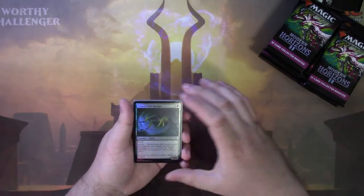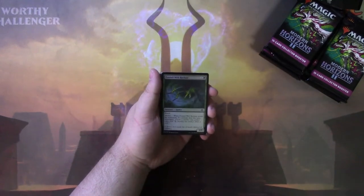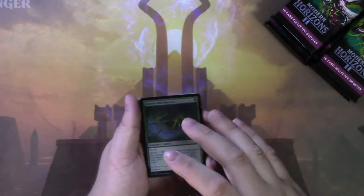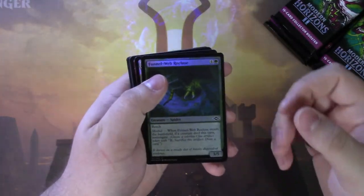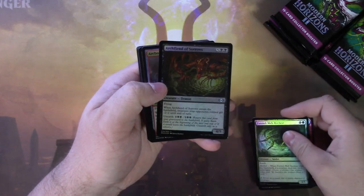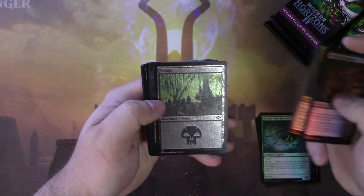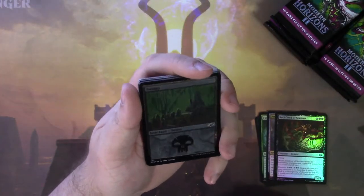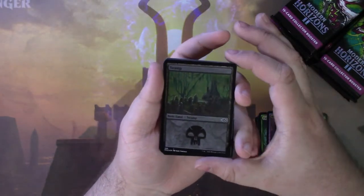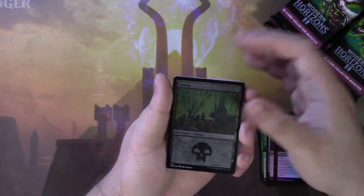Collector boosters. I haven't done this since Strixhaven, and the Strixhaven collector box is amazing. I think I'm going to zoom in just a bit. I think there's four commons — yes. So let's see here. Arcbound Shikari. Oh, and this is epic — these etched foil basic lands. This is the first time we've seen basic lands in etched foil. I think eventually we are going to get full art basic lands in etched, and I think those are going to be super sought after.